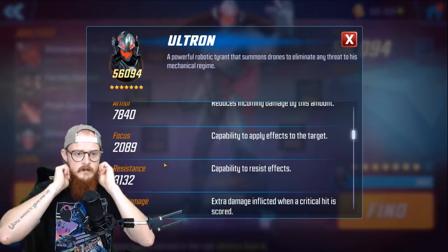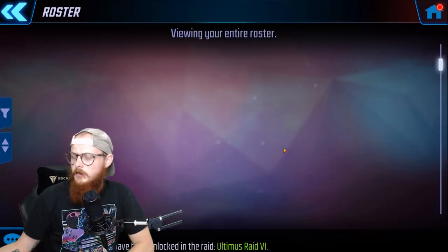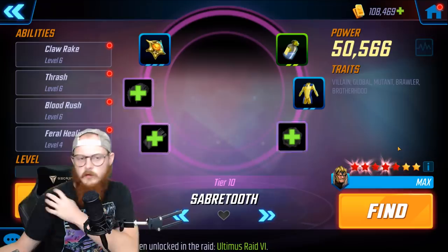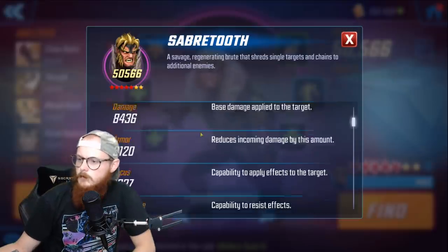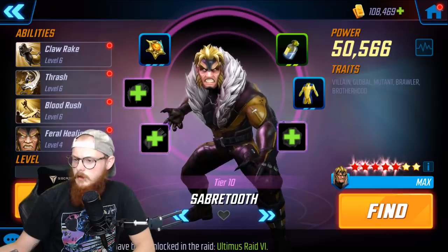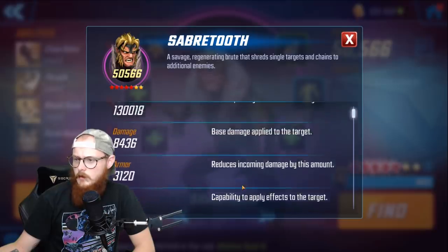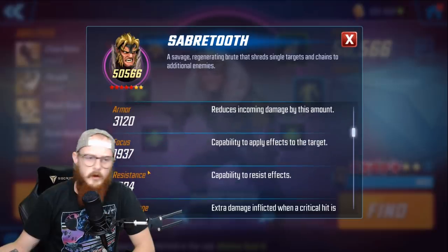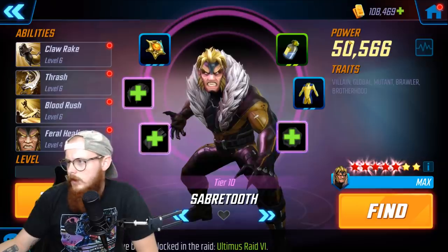I'm curious whether these numbers translate for all characters. For example, looking at Sabertooth, his focus is already at 1900. If he gets a similar 300 boost, that puts him at 2200 — which seems like a really solid number for focus, especially with all the bleeds he applies. It's something to consider.